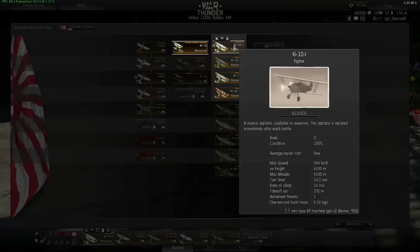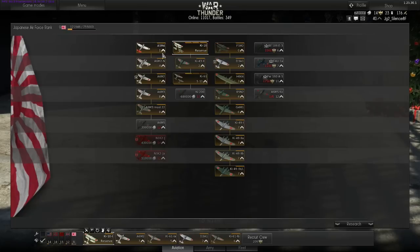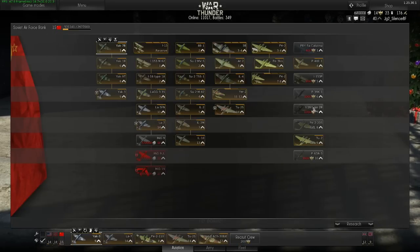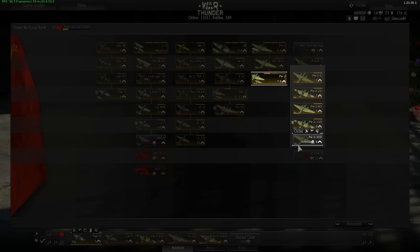The reserve airplanes you have at the beginning are free to repair and instantly repaired, but you don't have any reward bonus and don't get much experience by flying them. You want to unlock new airplanes by ranking up in the country's air force. You can then click on the aircraft you've unlocked to order them. After ordering, you click 'Put Into Service' or you'll be asked if you want to put them into service on a specific crew slot.